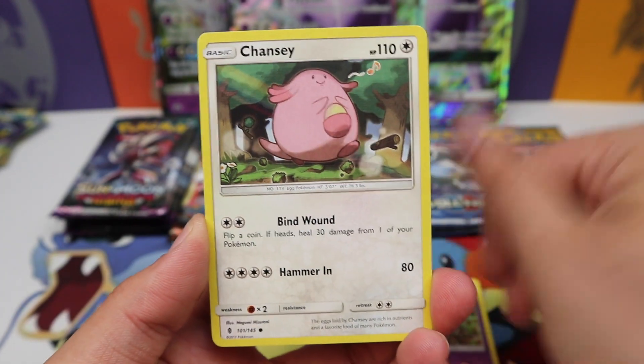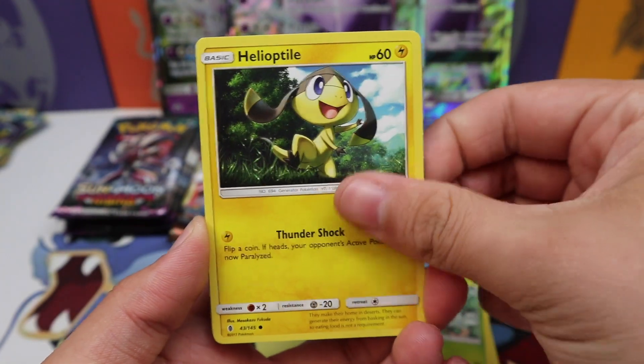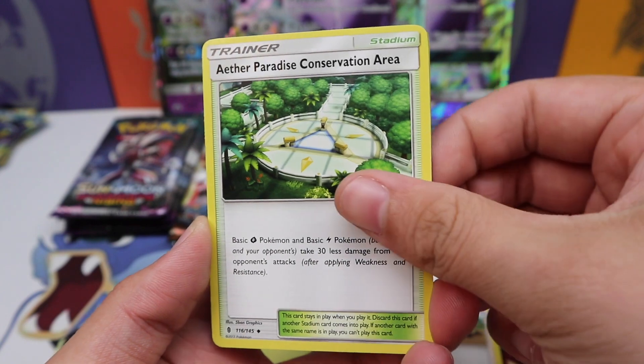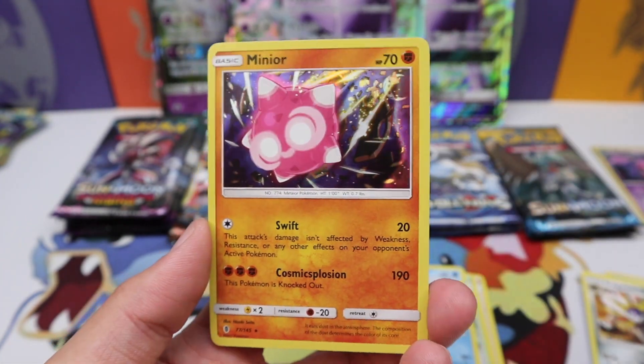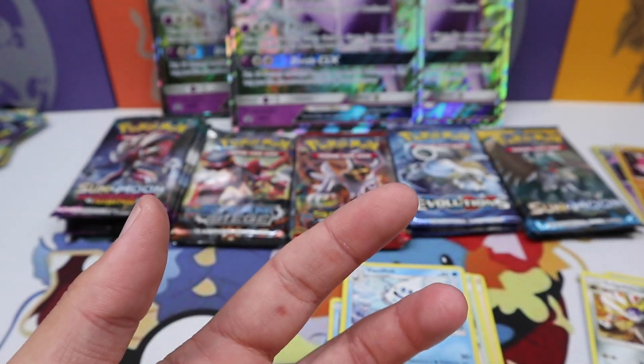Vulpix, Gothita, Chansey, Petilil, Helioptile, Hala, Aether Paradise Conservation Area, Vanillish, a Cottonee reverse, and another hit — we have a Minior holo rare!